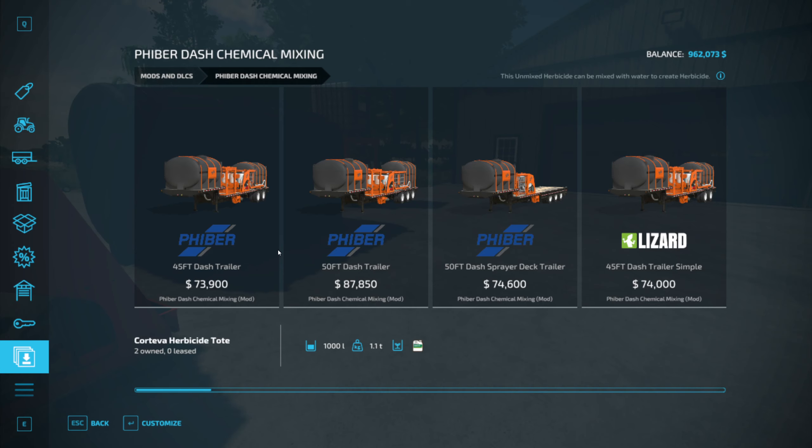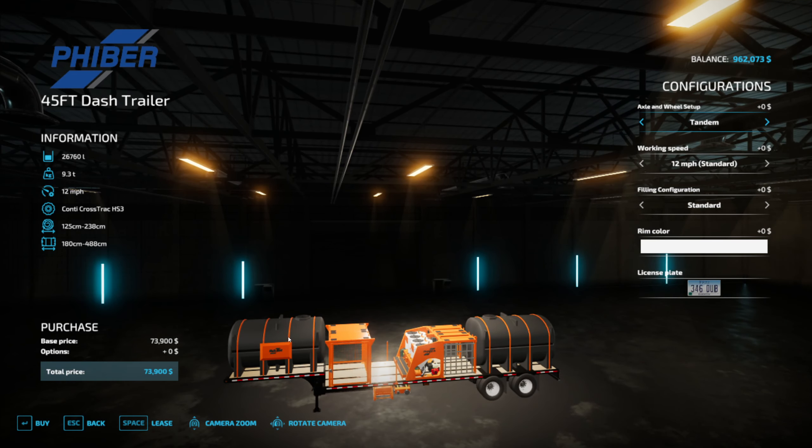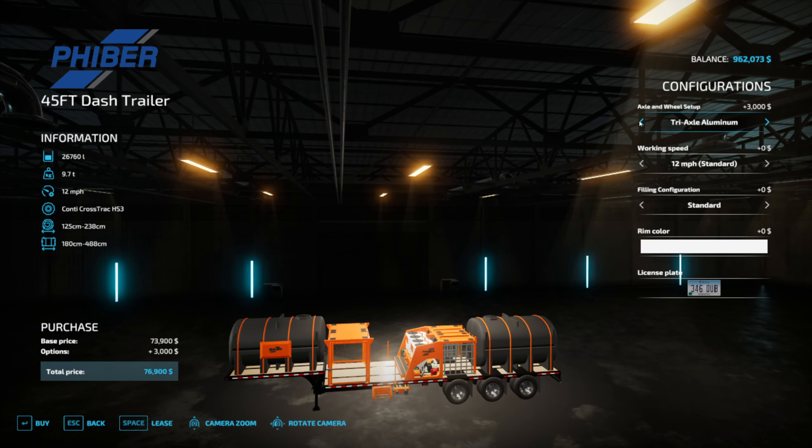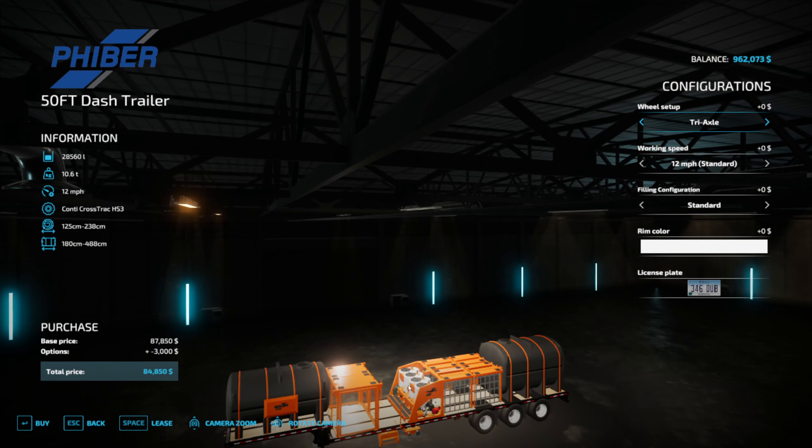When we get the mod we have a lot of options. The first few are kind of pre-made options — we've got the 45-foot Dash trailer and the 50-foot Dash trailer. Going into either one, we've got two big water tanks, a tote cage, a regular little cage, and the Dash system. We have options to change our wheels to tandem, tri-axle, etc. With a mod I have I can change the working speed and then filling configuration — we've got the hose reel, the boom arm, and just standard.